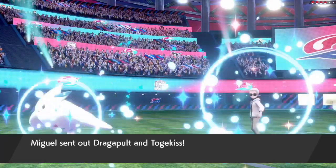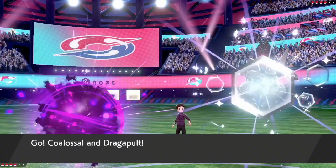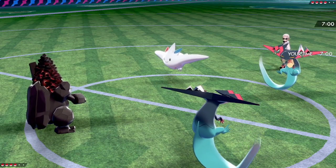You're going to be seeing the Dragapult and the Togekiss coming out from Miguel's side of the field — very classically coming out from his side. And we're also going to be seeing Dragapult and Coalossal coming out for Alexander's side.